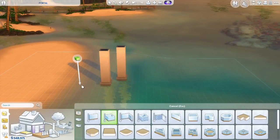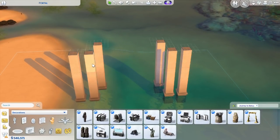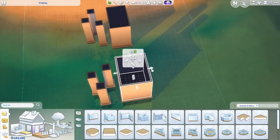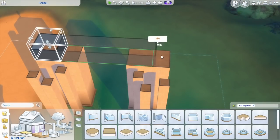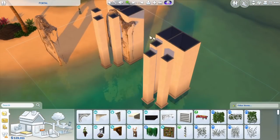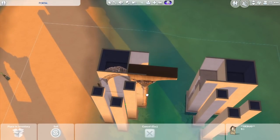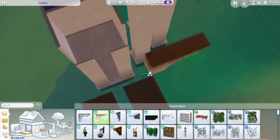Hi guys, welcome to the speed build video in The Sims 4. My name is Irene and today I am building my magical portal of dreams — a fully functional working magical portal in the game. When you go through this portal you will end up in the magical realm, the world that came with the Realm of Magic pack. In this video I will explain how to create these portals in your own game, how they work, and you can see how I make this dreamy portal with a crumbled down mountain all over it.